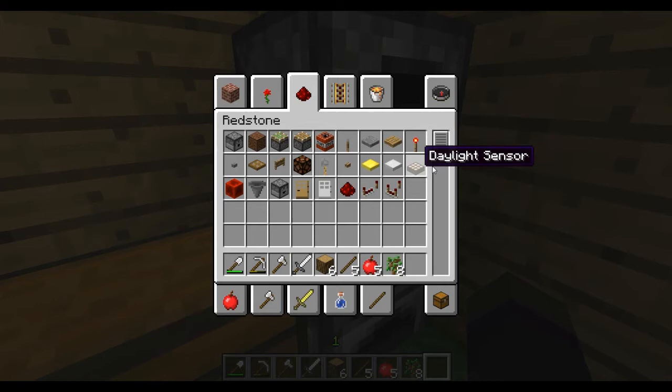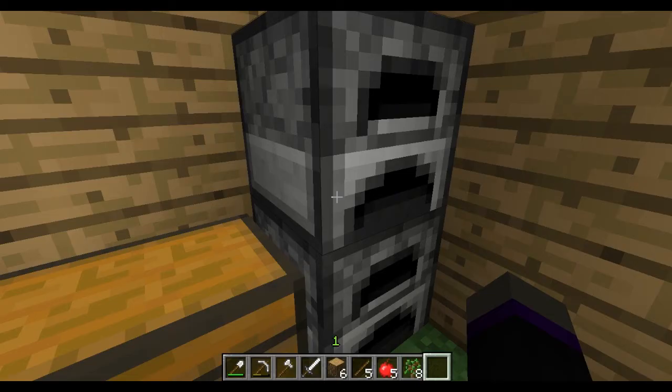They've also added a redstone block, a hopper which transfers stuff into a chest, and a dropper — I'm not sure what that does yet but I will find out. I'm also not sure what the redstone comparator does yet. Let's get out of this game mode and get on with the game.